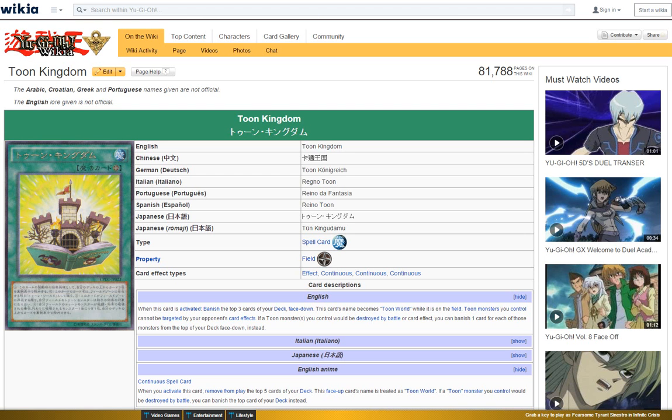The big changes are pretty much this card right over here — Toon Kingdom, really cool card. So when this card is activated, banish three of the top cards in your deck face down. This card's name becomes Toon World while it's on the field. Pretty much Toon monsters that you control cannot be targeted by your opponent's card effects, and if a Toon monster you control would be destroyed by battle or by a card effect, you can banish one card from the top of your deck instead.